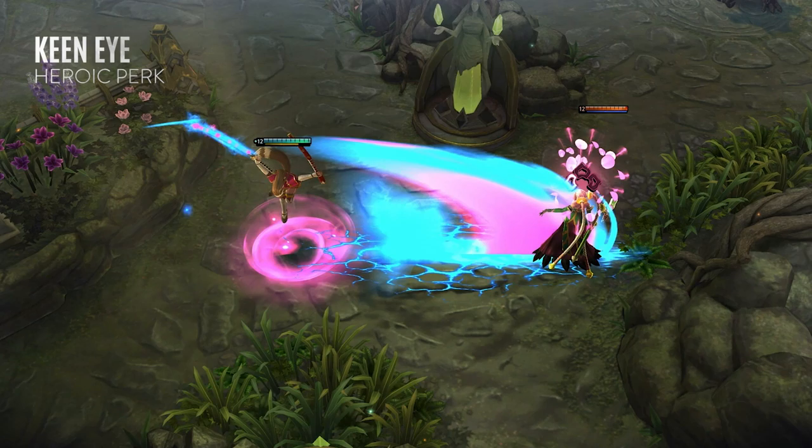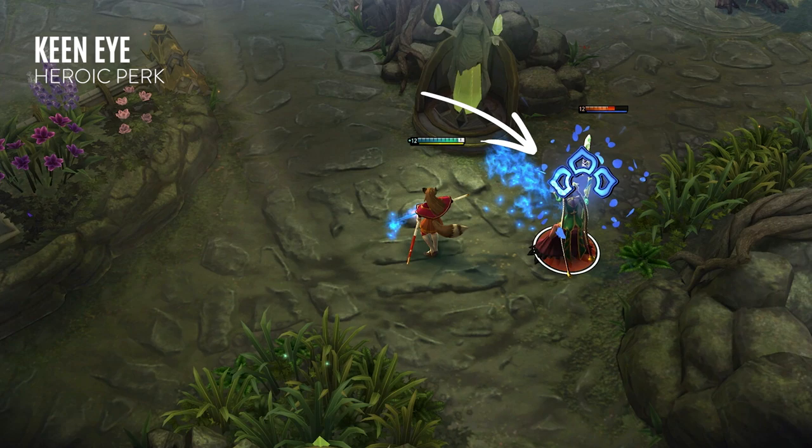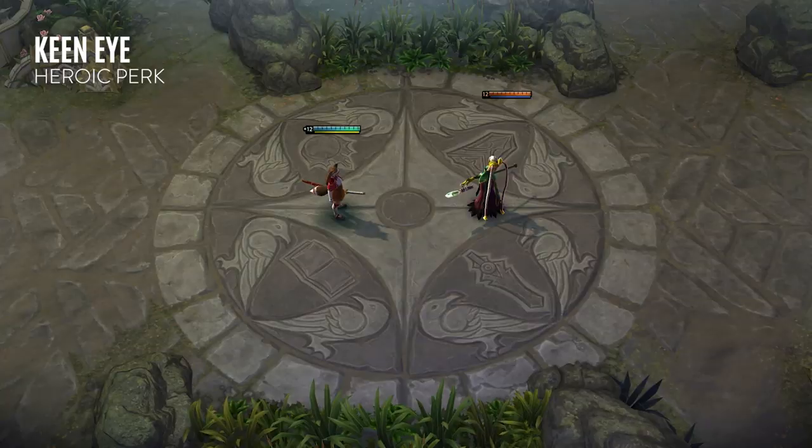Whenever she lands an ability on an enemy, she will apply stacks of her Keen Eye perk. If an enemy has three stacks, the next basic attack or Raizan strike will cause a burst of true damage, generate a barrier, and stun the target. Afterwards, enemies enter the unguarded state. Miho's damage is amplified against unguarded targets, but she cannot apply any additional stacks of Keen Eye until it runs out.